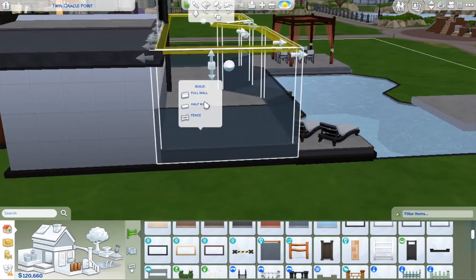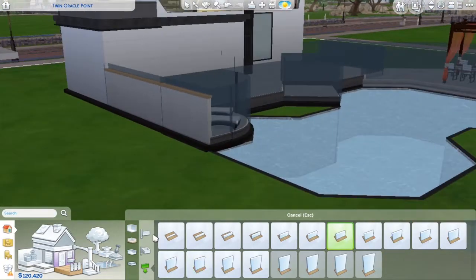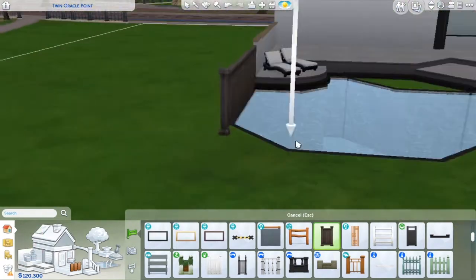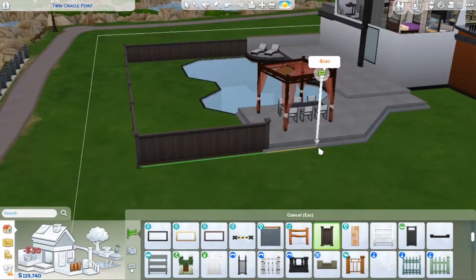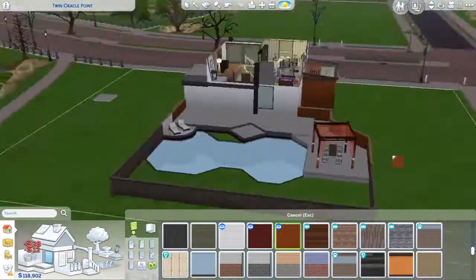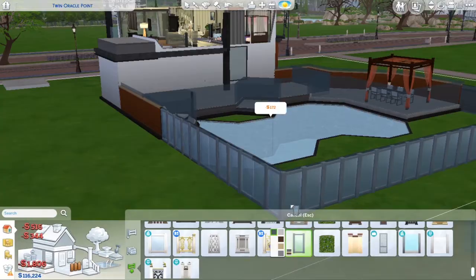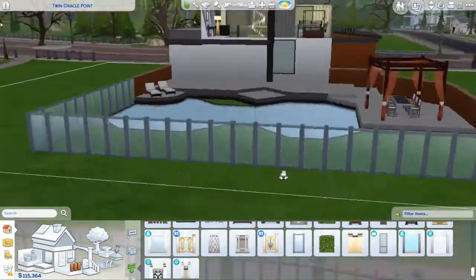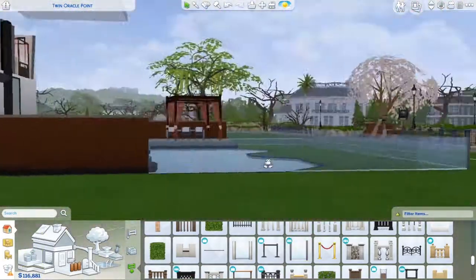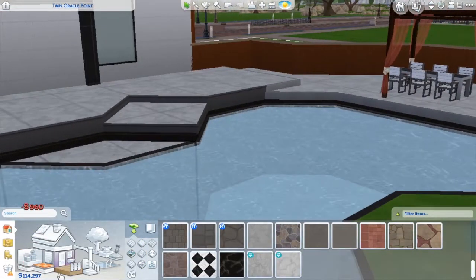I struggled to find a fence I liked. I ended up going with half walls and a weird glass fence — it doesn't look like it makes total sense, but do rich people ever make sense? Like, if you've ever seen a tour of Jeffree Star's house or a Kardashian house, it doesn't make any sense. So my build doesn't have to either. There's a really pretty view on the other side — they're right on like a golf course pond or something. I did build this in Newcrest, so if you want to play with it, you can download it on the gallery at Marlinicole123.